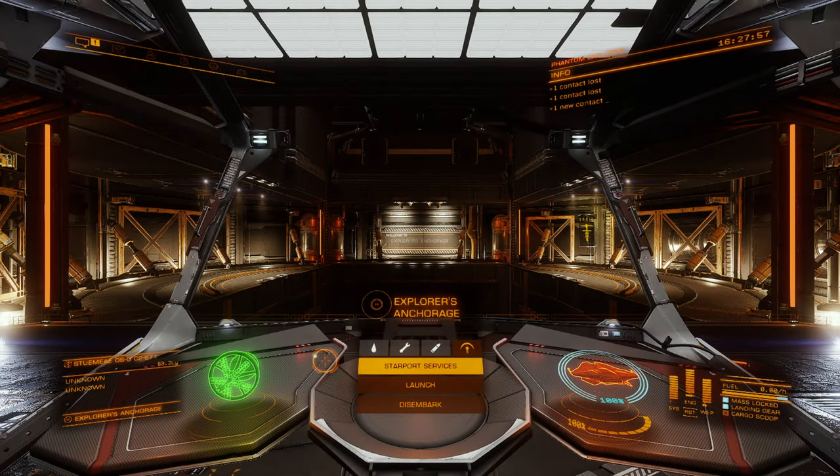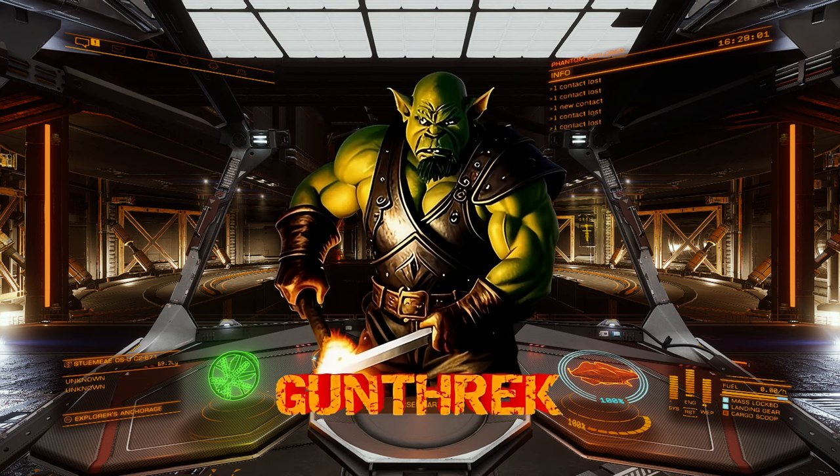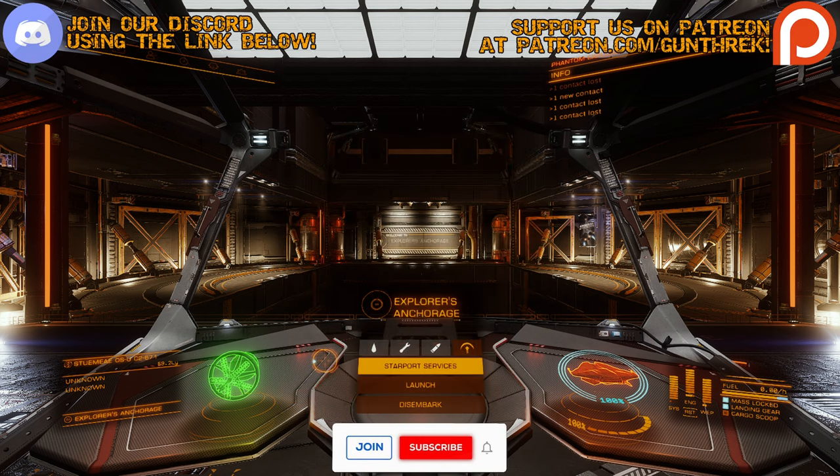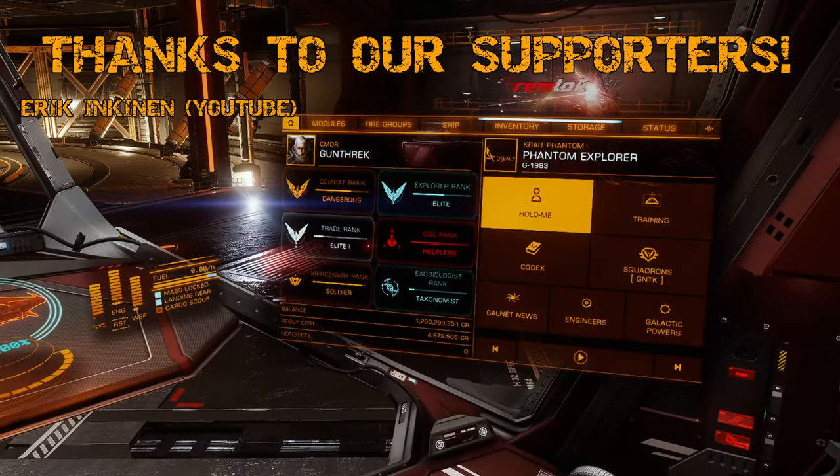Hello, Commanders, and welcome back to Elite Dangerous Journey Across the Galaxy. In the last episode, we finally made it to Sagittarius A-Star, went and visited the Black Hole, and then came here to Explorer's Anchorage and sold off all of our data. I was quite surprised to find that I made over a billion credits on that run.